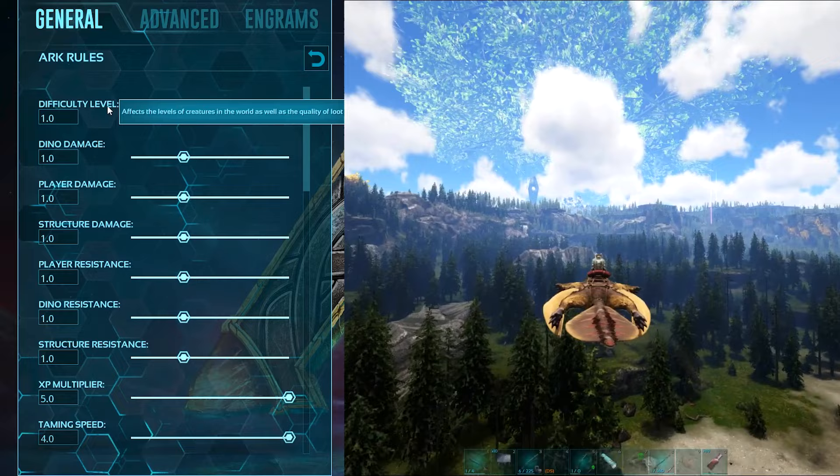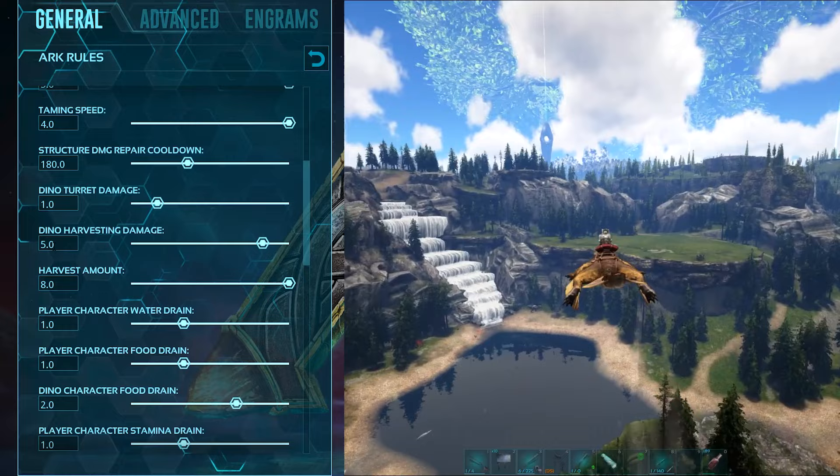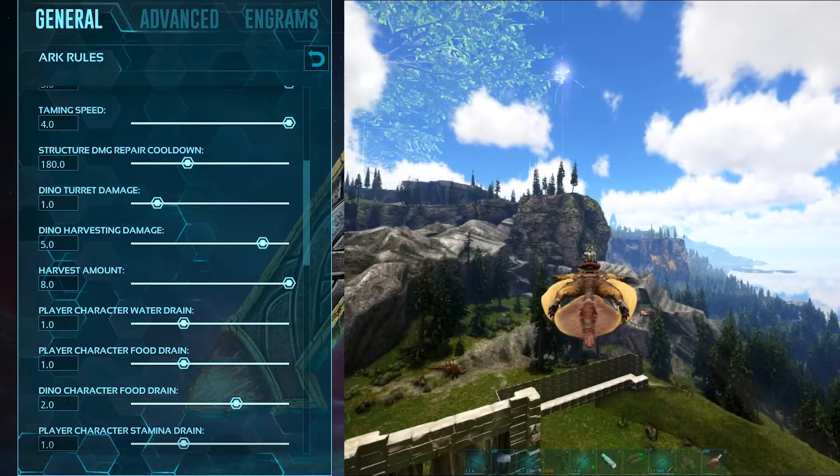Starting off, difficulty level is set to 1. XP multiplier is set to 5. Taming speed is set to 4. Dino harvesting damage is set to 5. Harvest amount is set to 8. Dino character food drain is set to 2. Player harvesting damage is set to 4.